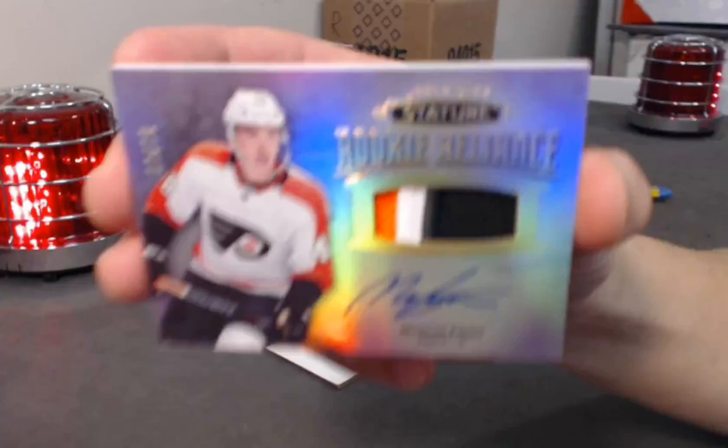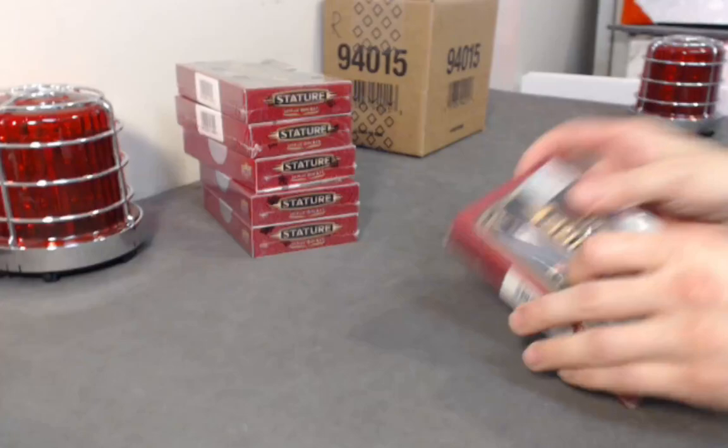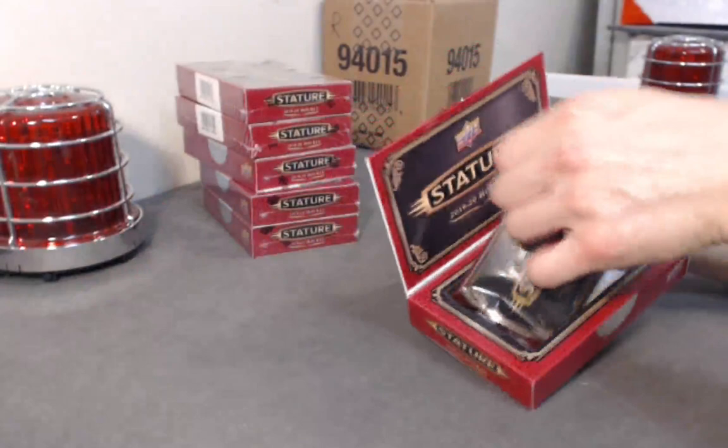It's an RPA — rookie patch auto! This one is numbered out of 18. Nice three-color patch — clean, crisp auto. He's a rookie for the Flyers. Morgan Frost! Morgan Frost RPA out of 18!